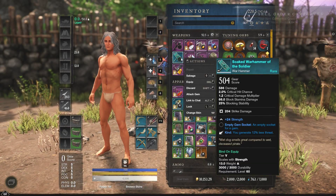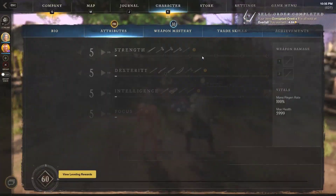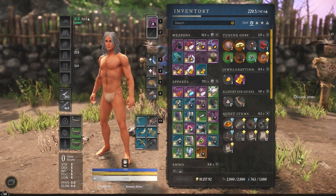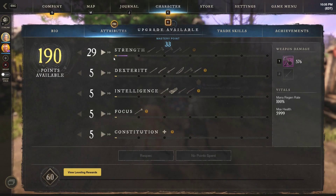Hey everyone, Lamani here again, and you may be wondering why my character is completely naked. Well, I've been hearing enough of this gem debate about tier 2 vs tier 5 amber gems and things being bugged for a while now, so I figured my brother and I could dive into the math and give you a bit of an explanation on what you should be using.